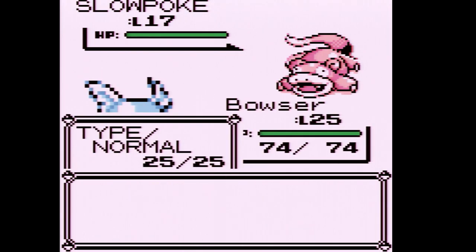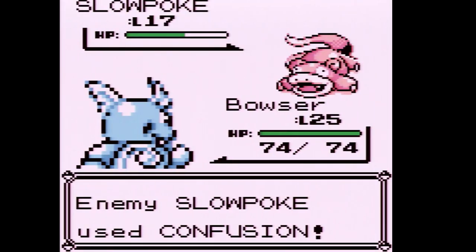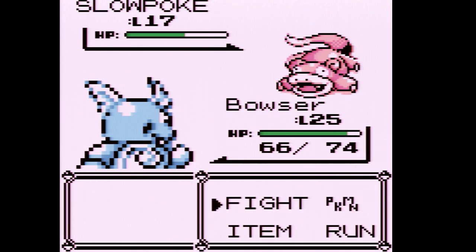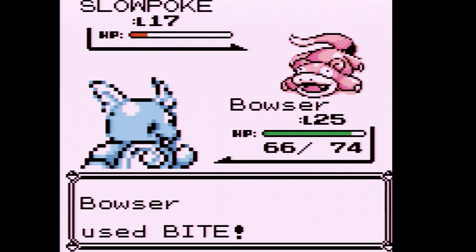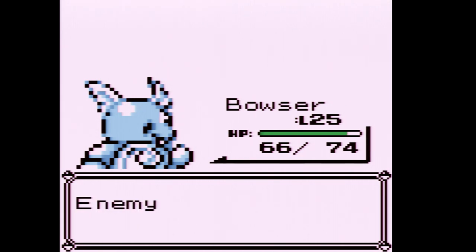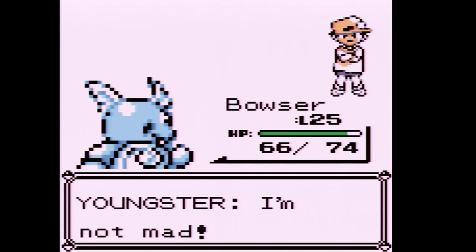I didn't switch out, so we're going to use Bite. We are facing Slowpoke. Slowpoke isn't part Psychic, but Bite is a Normal-type move in Gen 1 anyway, so that wasn't a hard trainer.